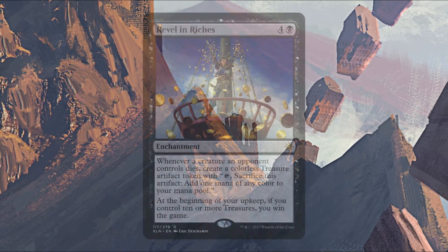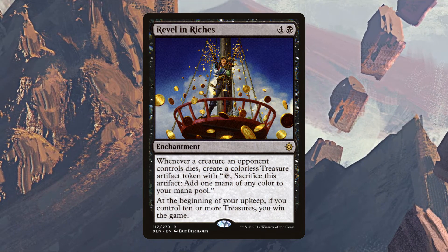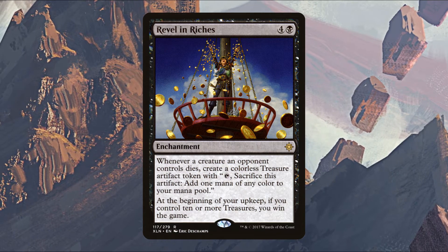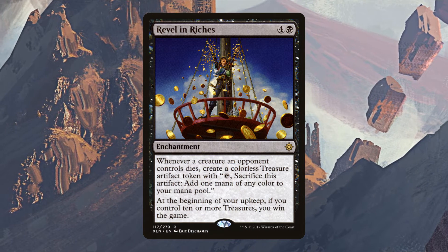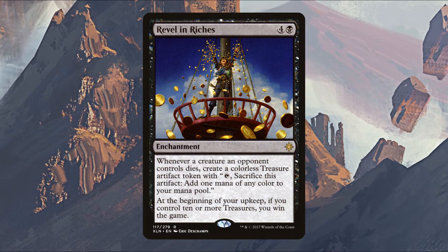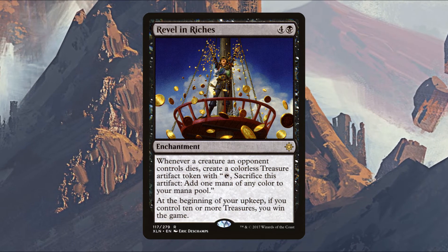Demon of Dark Schemes lets us steal opponents' creatures from their graveyard. Finally, Revel in Riches — sometimes you just need to tell the whole table 'answer this or I win.' Revel in Riches is a five mana enchantment that gives you a treasure token whenever a creature an opponent controls dies, and at the beginning of your upkeep, if you have eight or more treasures you win the game. It's in over fifteen thousand decks on EDHREC — six percent of all eligible decks.